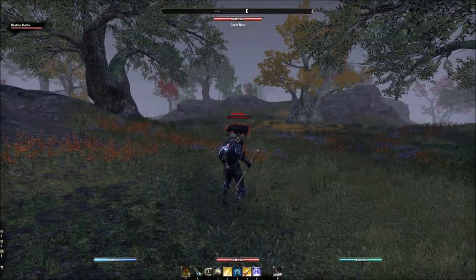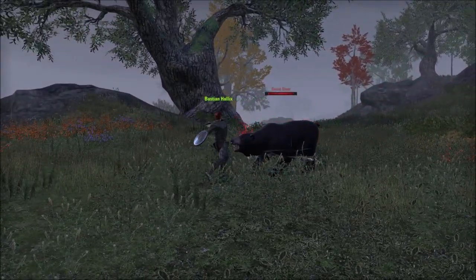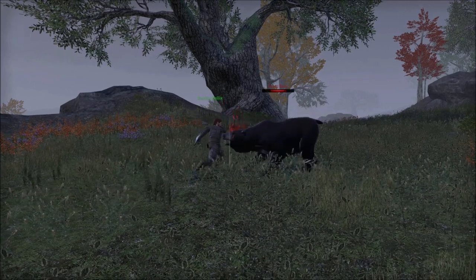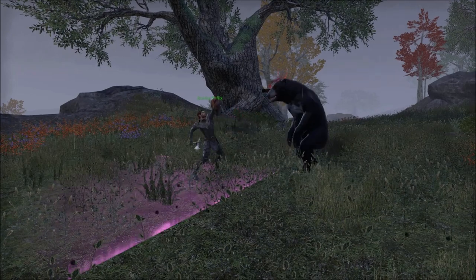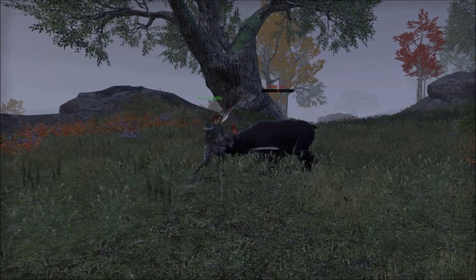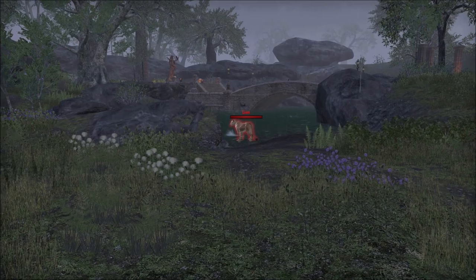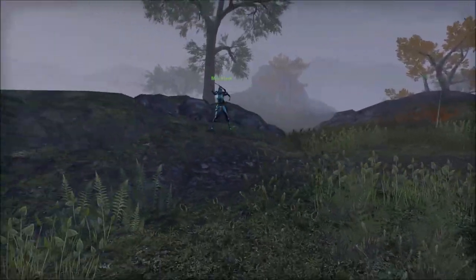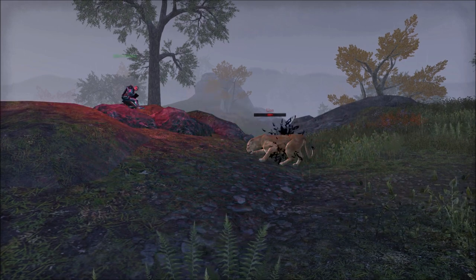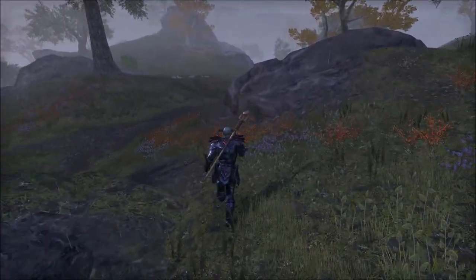Companions cast abilities one through five and their ultimate according to cooldown timers, so expect a flurry of abilities at the start of combat, then mostly light attacks for a while. Use the pet keybind to send your companion into combat first — useful if you're playing a tank-style companion to let them pull aggro. Each companion comes equipped with a weapon and gear, and can be set up as tank, healer, or damage dealer. Note that companions need a corresponding weapon equipped to use certain skills.